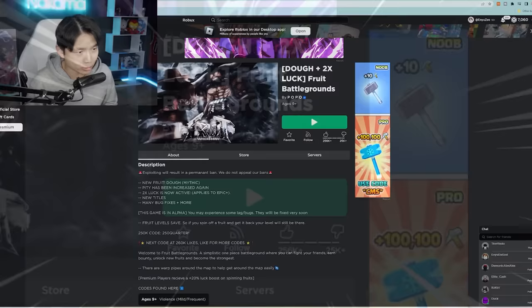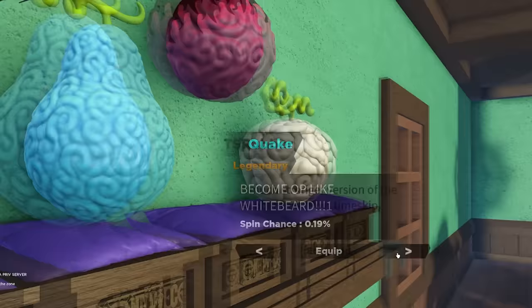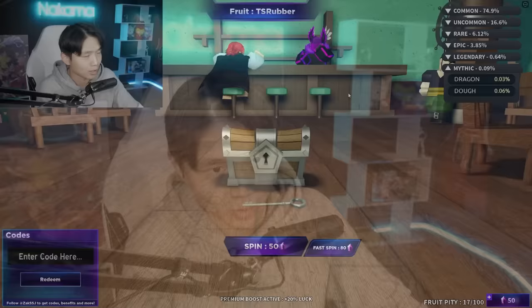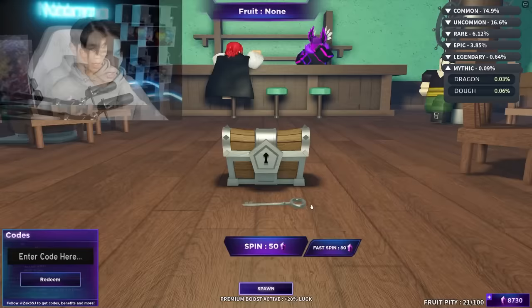Next up, we got Fruit Battlegrounds. This game is a little different from the ones we played previously in that it is not a One Piece RPG, but more like a One Piece Arena Battlegrounds. This game is very popular and it's still in its alpha stage — not even beta yet. I played this on stream once before and already collected a couple of pretty rare fruits. We got the Quake, the Time Skip Rubber, and the Mythical Smoke. But the rarest fruit in this game is the Dragon. I've already redeemed every single code and also bought 10,000 gems and spent it all. Still no Dragon.